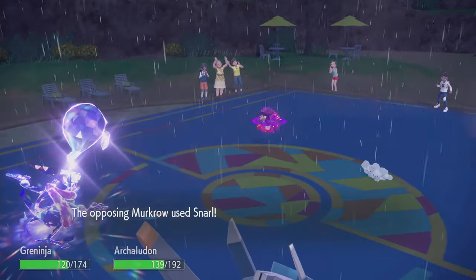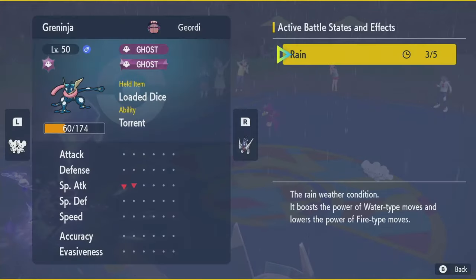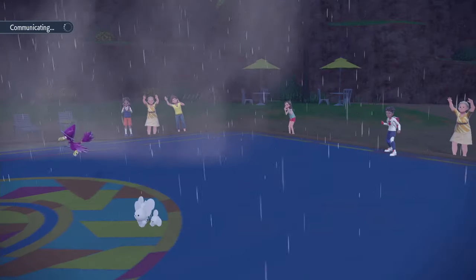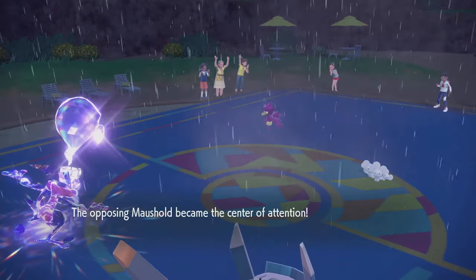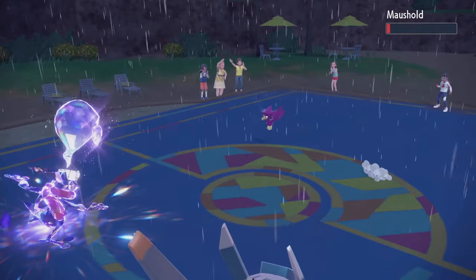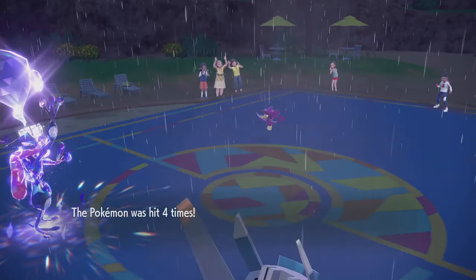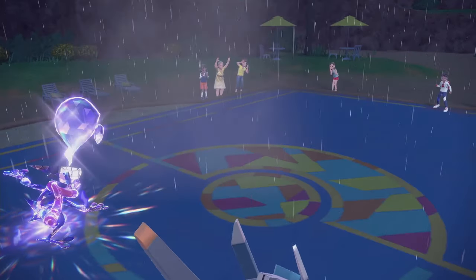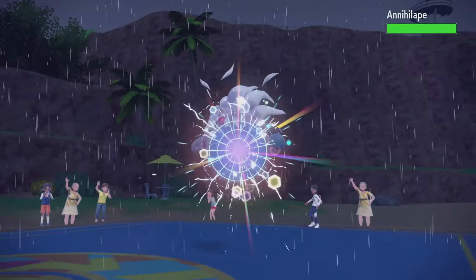I've gotta get rid of Murkrow — Body Press is going into that next turn anyway. Maushold is still alive — it's getting hit by Snarl again. I think at minus two, Water Shuriken can take Maushold from here. And then I'll Body Press Murkrow, get that thing out of here. If it Taunts me before I can take it out, it can Haze — which would be annoying. One, two — Greninja, you got this. Three. Four — didn't even need the fifth. We don't even need to know if I rolled four or five. And then Body Press, take out this crow — get out of my sight. Bonk. Don't want the special attack drops we got, but it's whatever. They do have Annihilape, which we just have to not hit. And there's Blaziken.